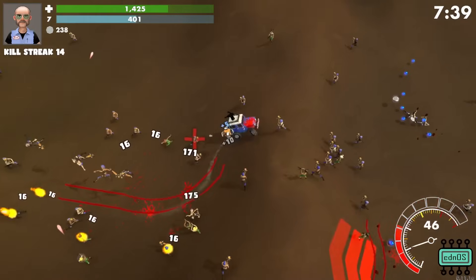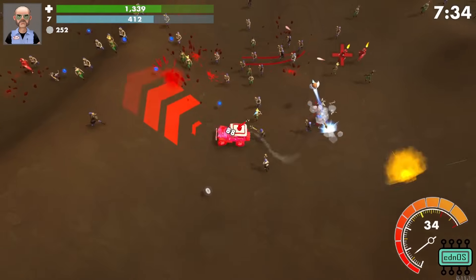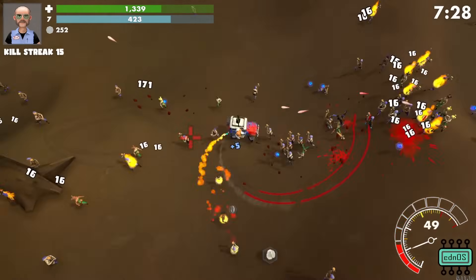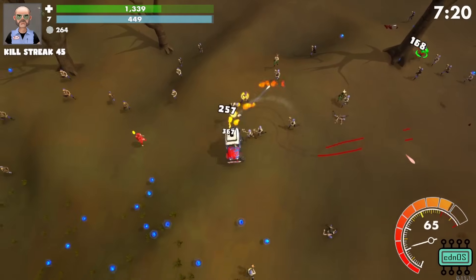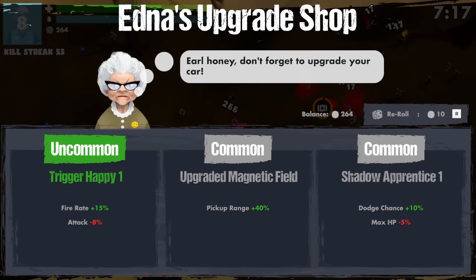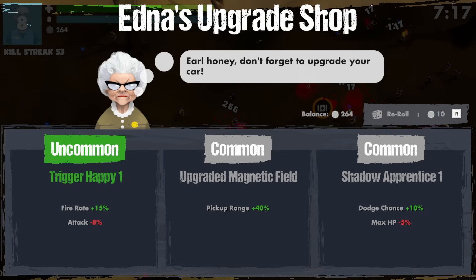There's coins over there — but there was a boost on the hill, I had to do it. I didn't have any choice in the matter. There's all the XP over here, and coins over towards that. The fire rate is interesting. Pick up chance plus 40%. You can also reroll, but it costs money.